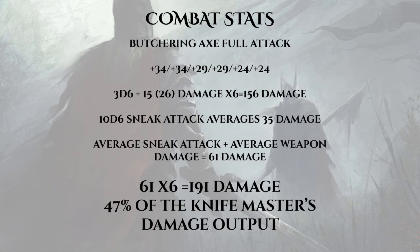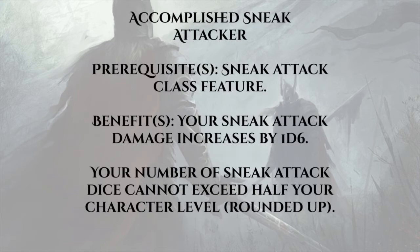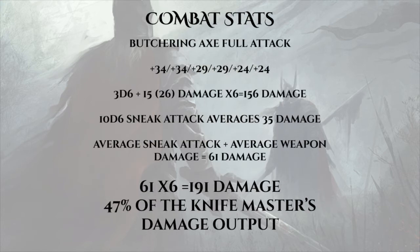The big guy Jotun Gripping Butchering Axes takes a -2 penalty from using a two-handed weapon in one hand, but this is negated by barbarian rage. Using the Accomplished Sneak Attacker feat ensures we get 10d6 sneak attack to keep up with the knife master's 10d8. With a base attack bonus of 34/34/29/29/24/24, 3d6+15 averages 26 damage times 6 equals 156 points — which dwarfs our dual kukris. But adding the average 10d6 sneak attack of 35 makes 61 damage per attack times 6, totaling 191 damage — falling gratuitously short of the knife master's 402.